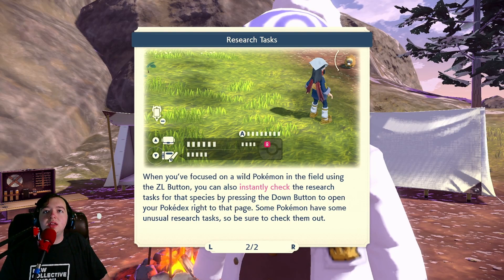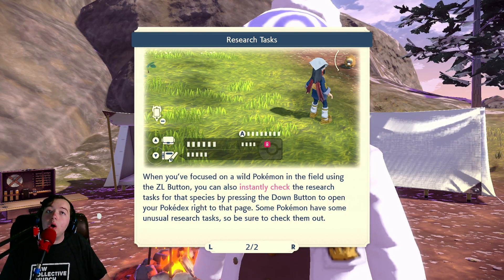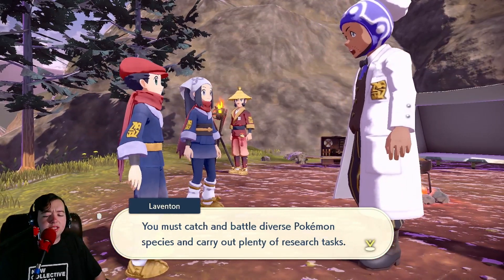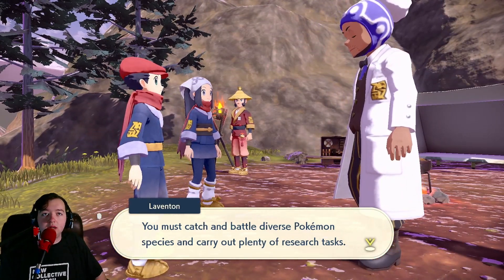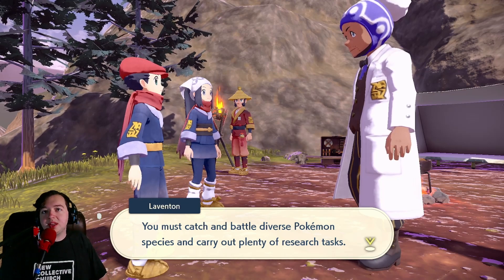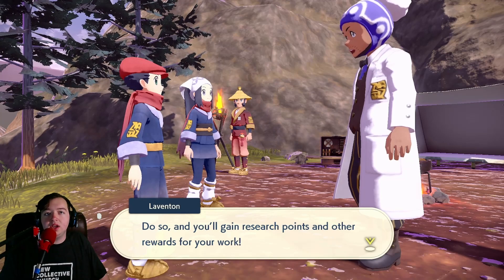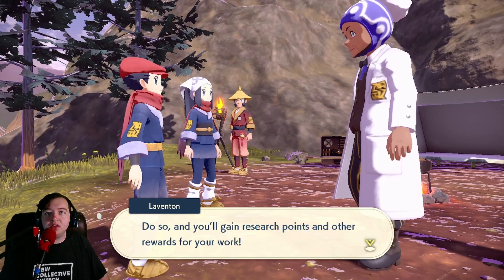Using the ZL button, you can instantly check the research. Oh, that's awesome! So we can check our progress with a button down on the D-pad when we're locked on them. You must catch and battle diverse Pokémon species and carry out plenty of research tasks. Do so and you'll gain research points and other rewards for your work.